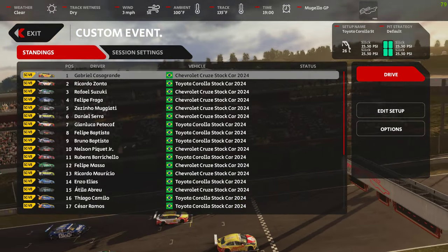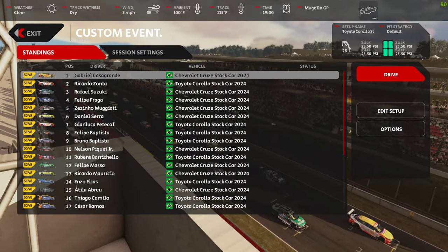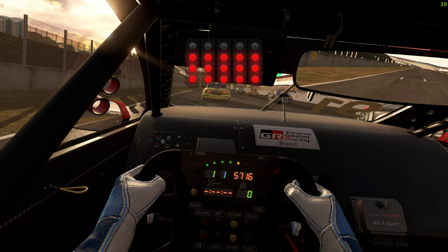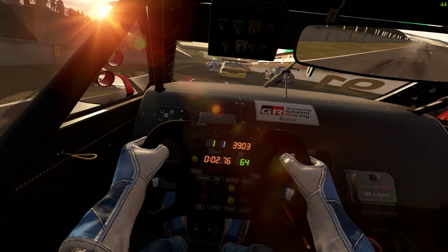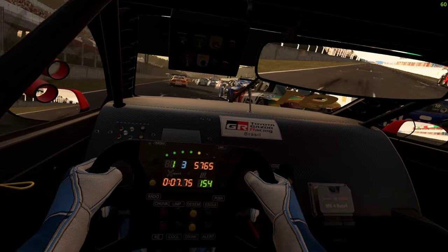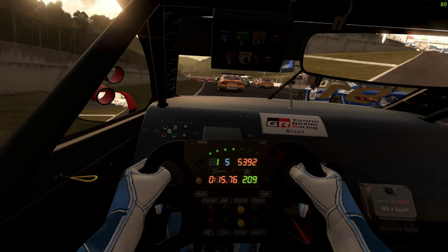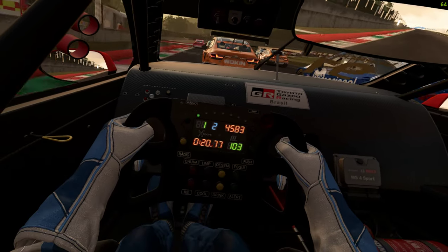Here we are on the mod track, Migelo Grand Prix from PCMT — I'll leave a link in the description below. We're taking out the 2024 stock cars which are running an early version of the 1.6 tire model, so let's have a chat about that. I've got the AI set on 110 because we're on a mod track, but I've forgotten to map a pit button, so that's going to be interesting down the straight. We're just on five laps.